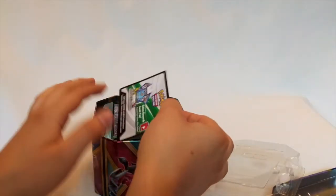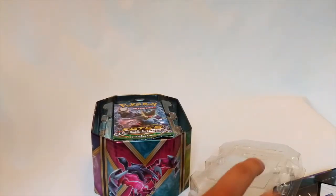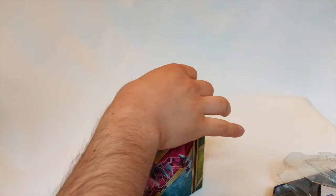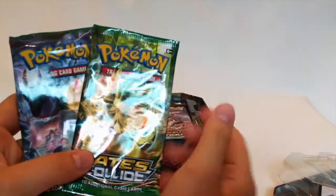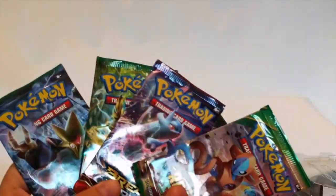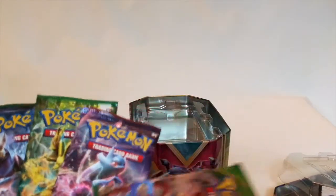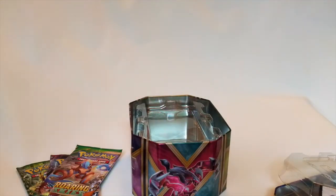I don't know what boosters I get in this either. I know there's normally quite a random mix. Got a code card there. I believe these unlock a deck online, so they're worth about a quid each - I'll probably just sell that. I've got tons of codes just lying around in my room. So we've got one Fates Collide, two Fates Collide, Breakthrough and Roaring Skies. Pretty good value for a ten quid tin. I advise you go down and get one. Let's see what kind of pulls we get then - let's continue with Fates Collide.